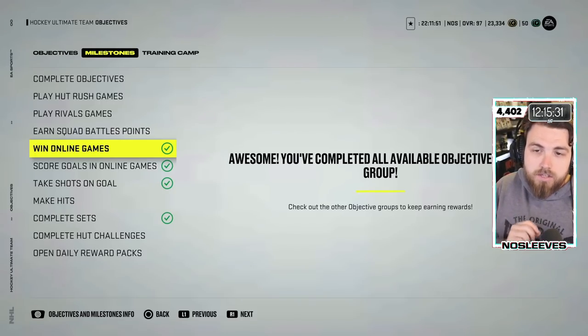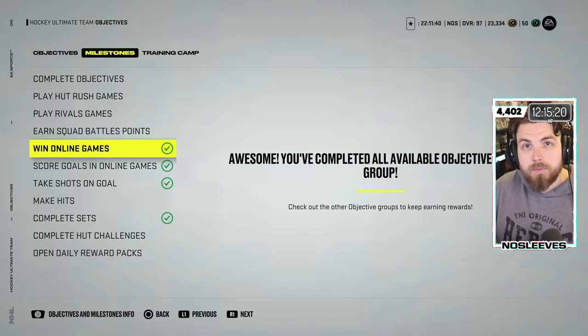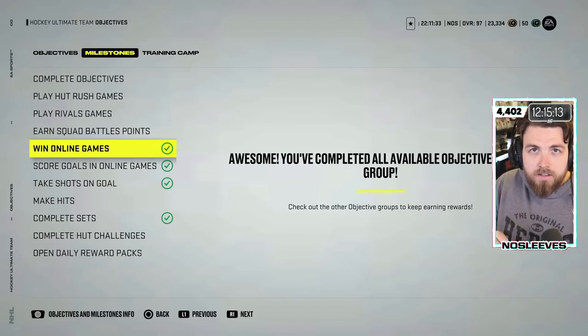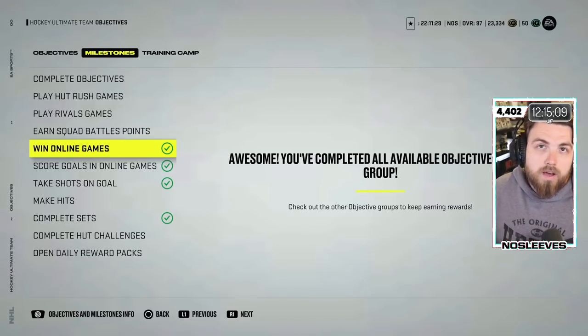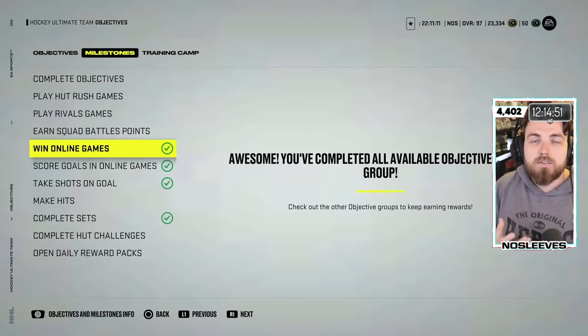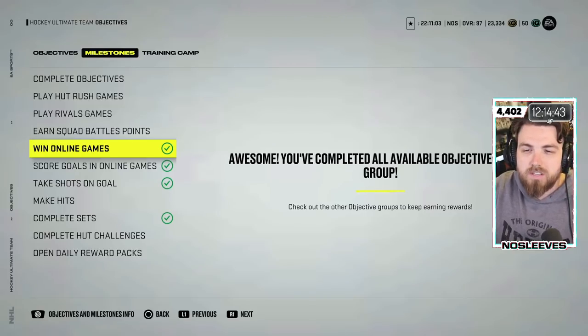Here is how it would work. Let's say you win one online game — that's it. You win one game, and immediately you get a pack with four of those players in it. You choose the player you want, and now he is in your lineup. You then have to win with that player in your lineup. Let's say you choose Cournoyer — at 10 online wins he goes from a 78 or 80 overall to an 81. You win 25 games, he goes up to an 82, and so on. This gives you a card in your lineup that you can use to work towards upgrading, completing a milestone as a whole.